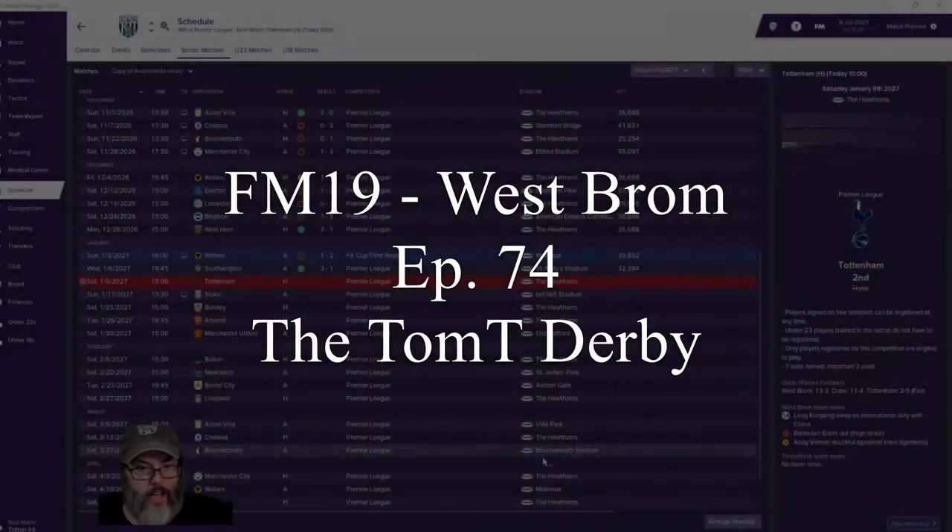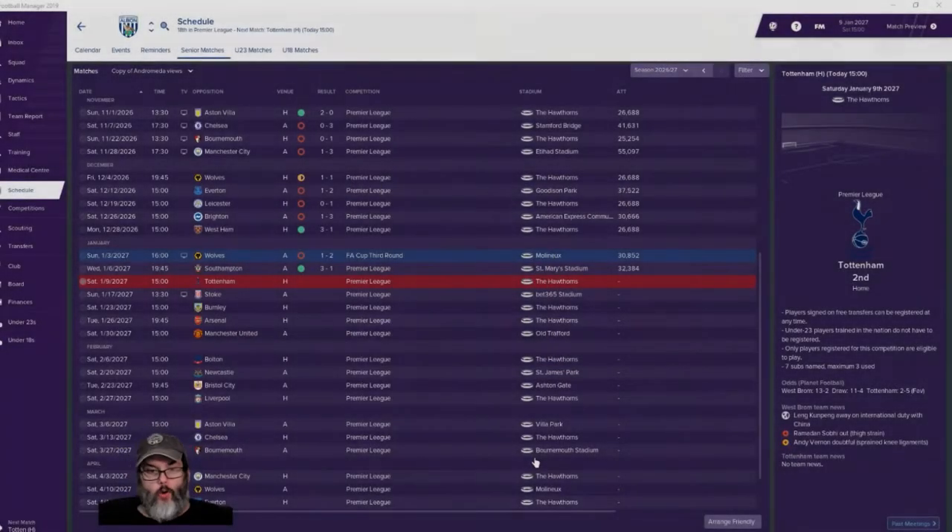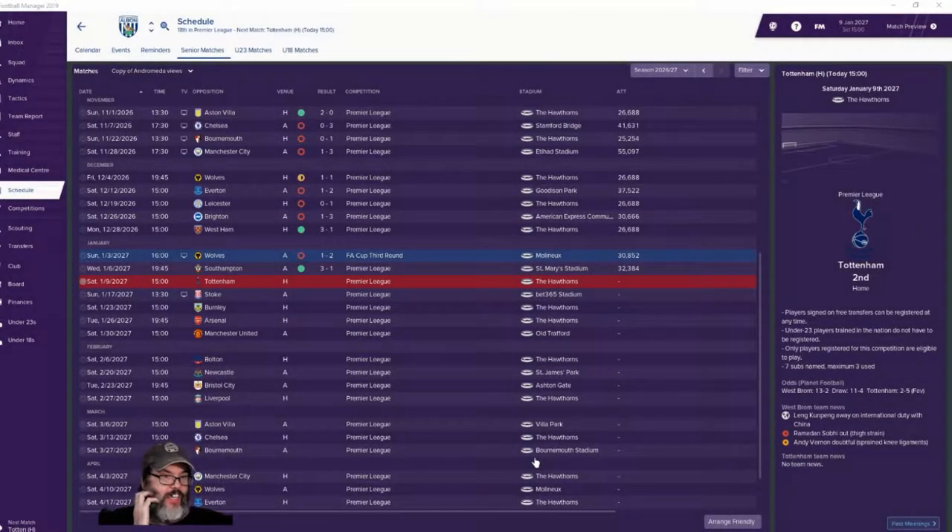Hey guys, RC here back with episode 74 of Football Manager 19. We are with our new club West Brom Albion. After beating West Ham in my debut, we lost to Wolves two to one.